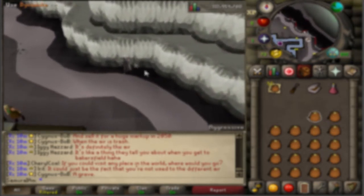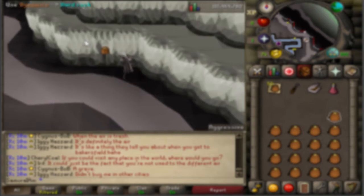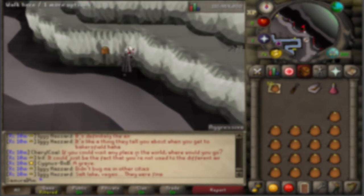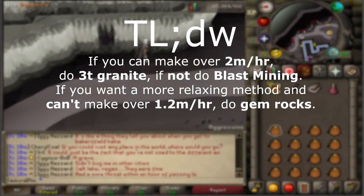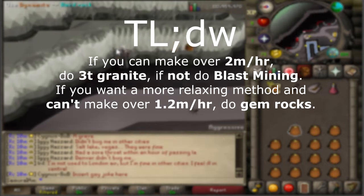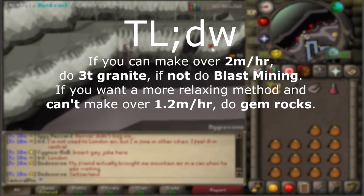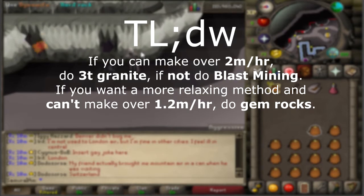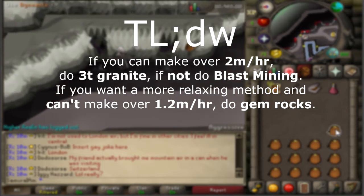TLDW: The best method for XP is going to be 3-tick granite. If you can't make over 2 mil per hour doing something else, go with blast mining from 75 to 99 — you'll be making over that threshold and also getting 2.6 mil firemaking XP. If you want a less concentration-intensive method, go with Gem Rocks, and if you can't make over 1.2 mil per hour doing another method, go with this.